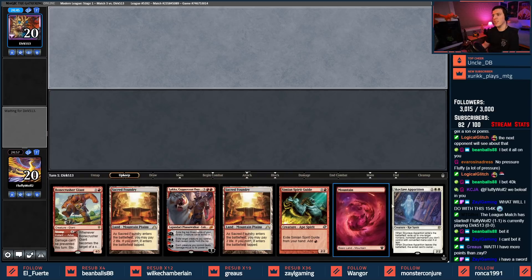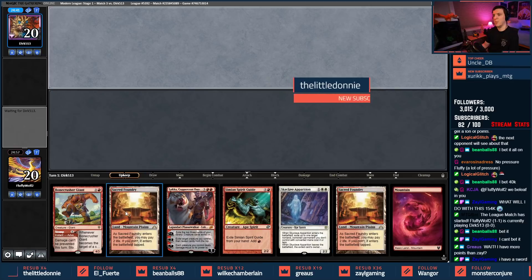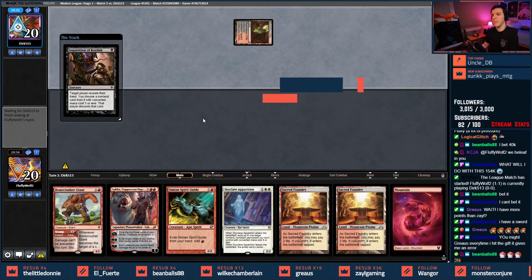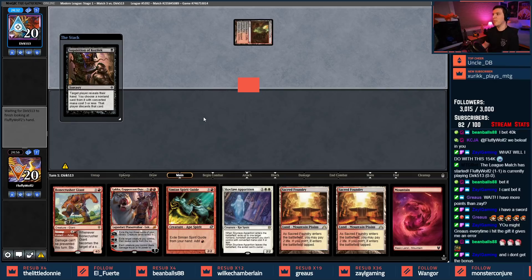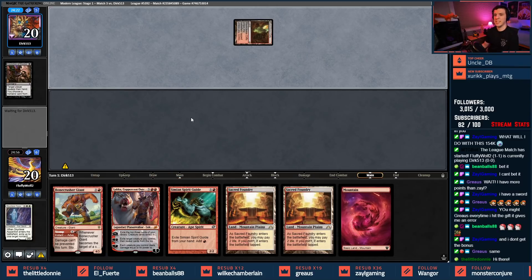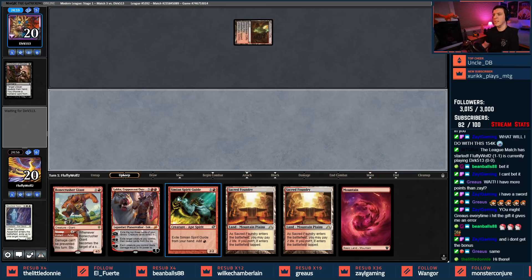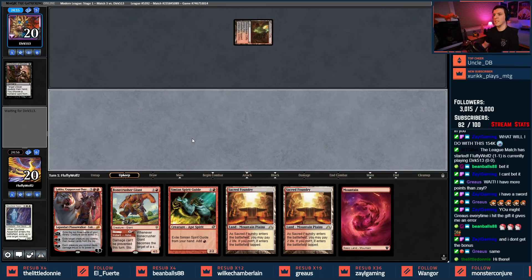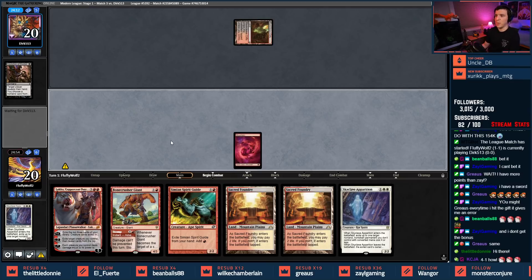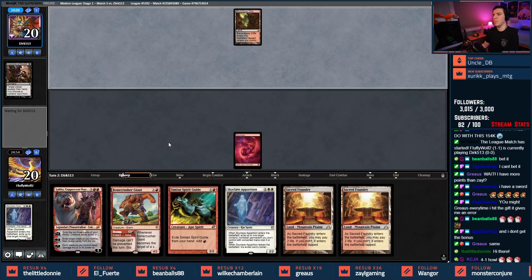This is a good hand — we're gonna keep this. Skyclave Apparition, play the Lukka, smack it down, win the game, spaghetti mom. Inquisition — welcome back four months in a row. It takes my Skyclave Apparition, makes sense. I'm going to make sure I can cast Bone Crusher Giant in case they play another Inquisition. I'm just gonna get a Skyclave Apparition — we could have led with Sacred Foundry. Planning to play Bone Crusher Giant first.